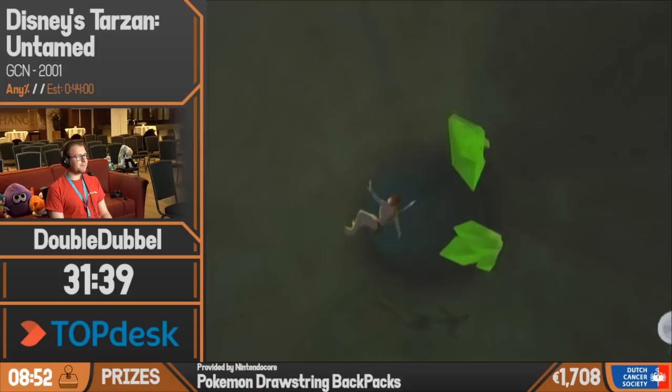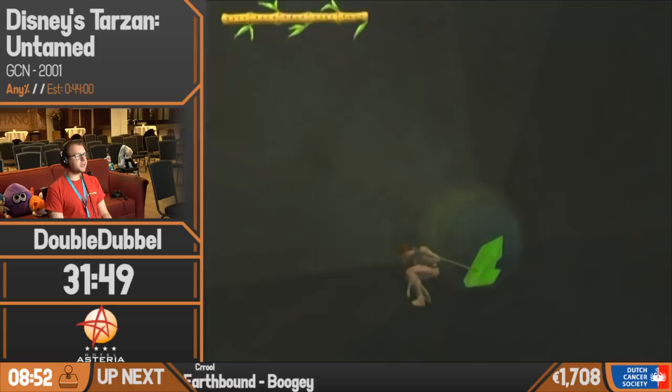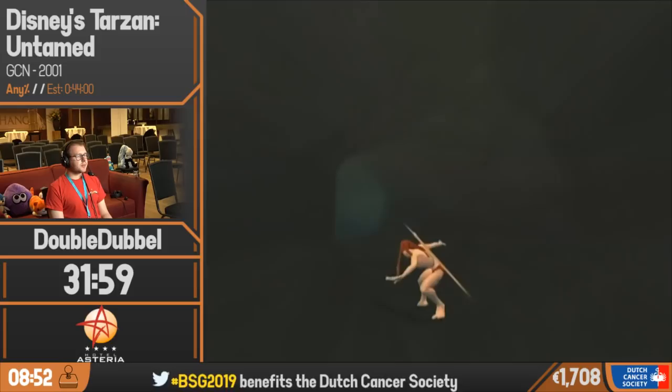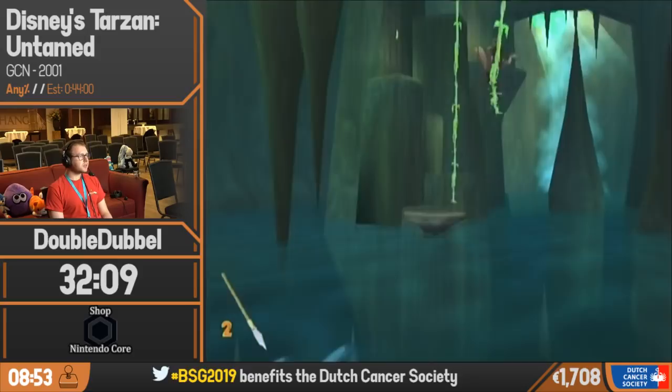Also, there are spiders in this game. What they do is shoot a cocoon at you that binds you, similar to the guy with the lasso we saw earlier. I'm just going to take a hit because there's a banana bunch here. The spider can only cocoon you when you're on the ground, so I just jump repeatedly while trying to spear him so I don't get caught in the cocoon.